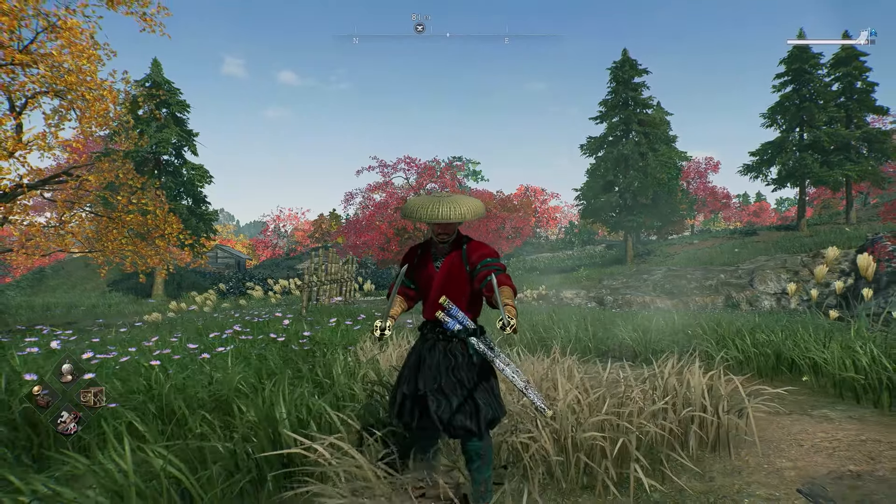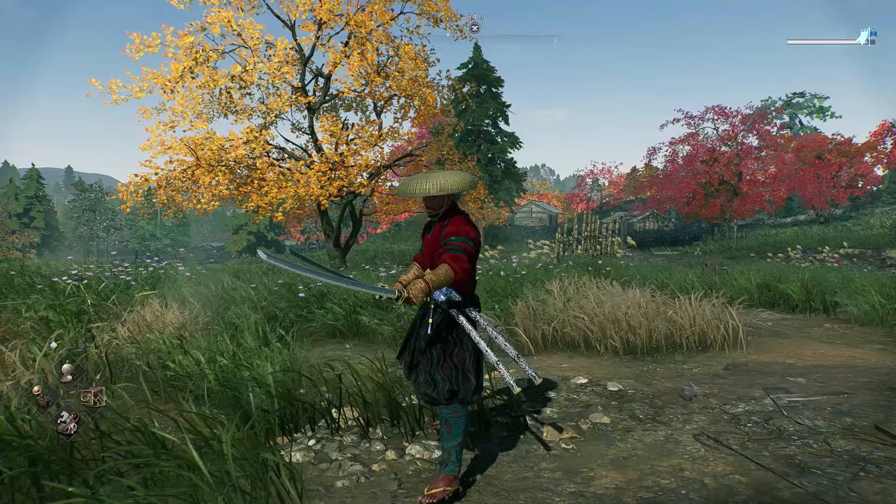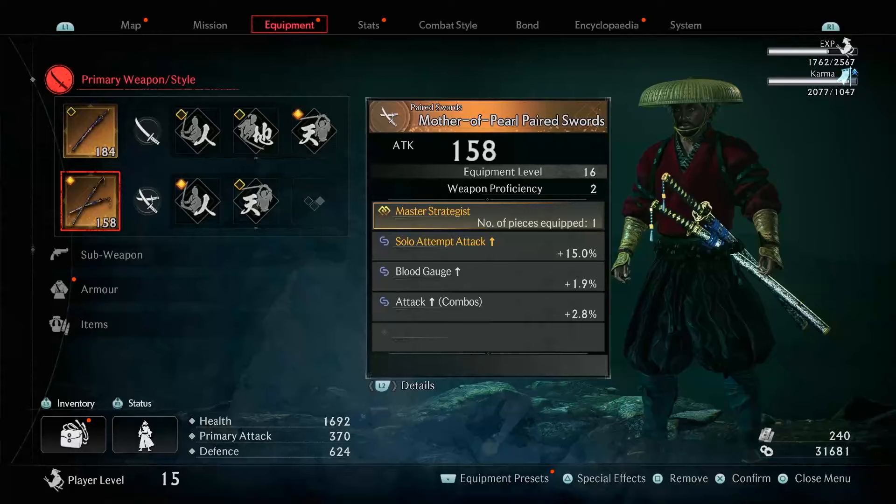Hey guys, it's Zach from the ConCom channel, and in this video I'm going to show you how to get the Mother of Pearl paired swords in Rise of the Ronin. I currently have the Mother of Pearl paired swords equipped, and it is one of the best legendary paired swords you can use at the beginning of the game. When we look at this legendary paired swords, you can see that when I obtained the weapon it had 158 attack.